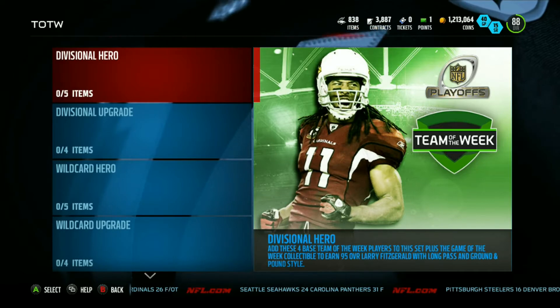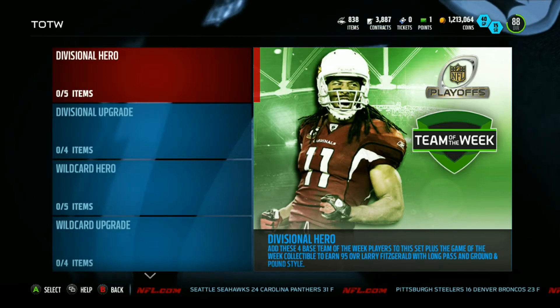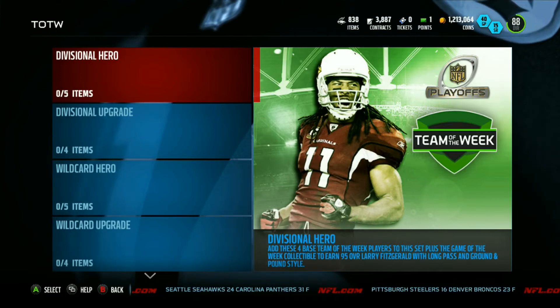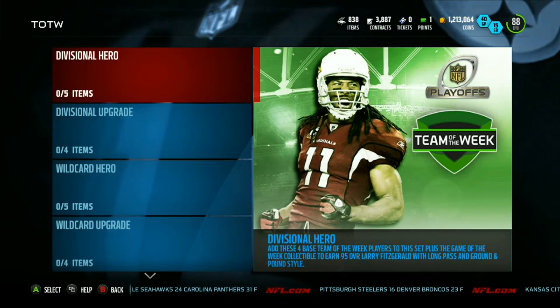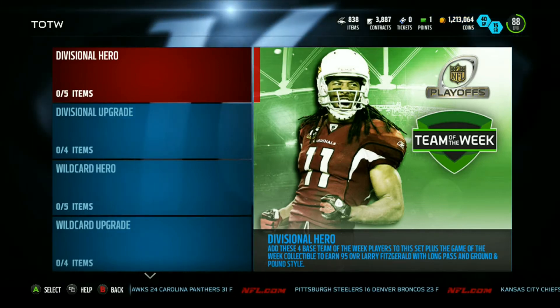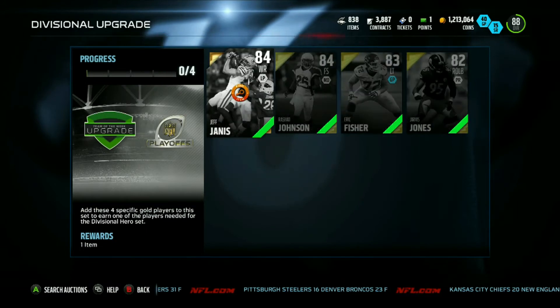Welcome back to Madden 16 Ultimate Team. Today EA has released the new Team of the Week content for the divisional round of the NFL playoffs. Interesting to note that the 24-hour hero card is going to be Julius Peppers, and the set is Larry Fitzgerald. Let's quickly take a look at the divisional upgrade set.